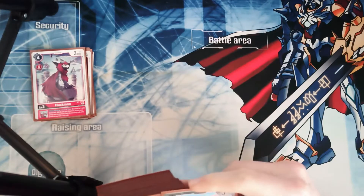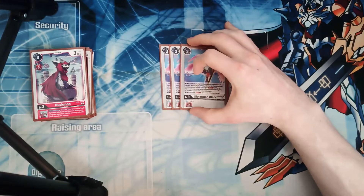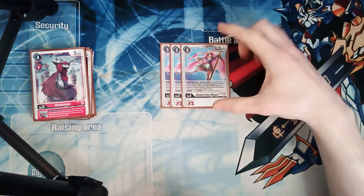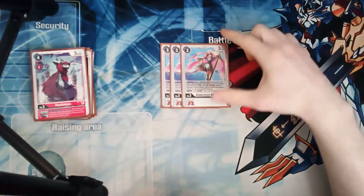Finishing off our level threes, we're playing three Sistermon Blanc — draw one on play, and it's also a blocker if you have a Royal Knight or Jessmon or Huckmon on the field. So it's a three-cost blocker and you can keep bringing it back.